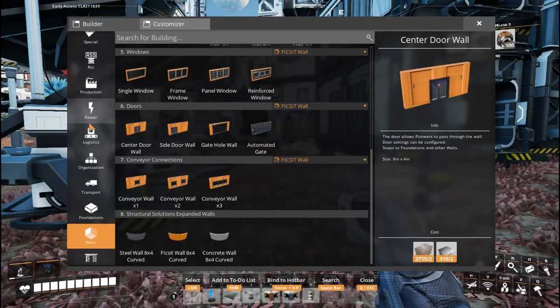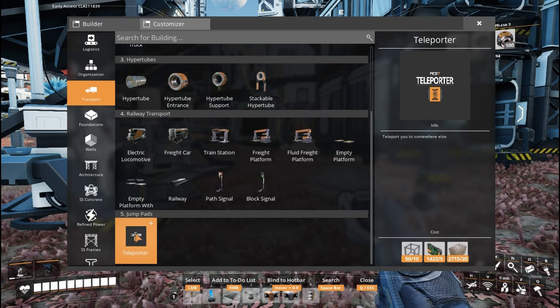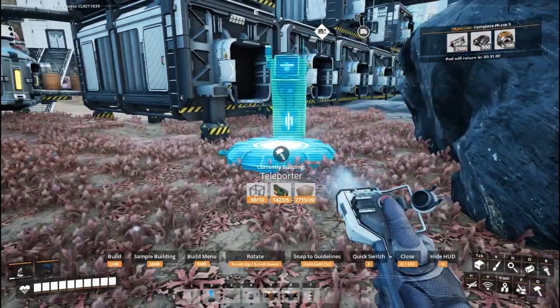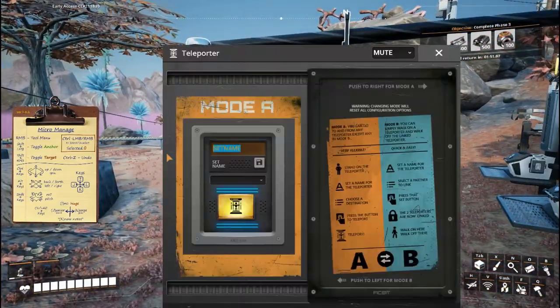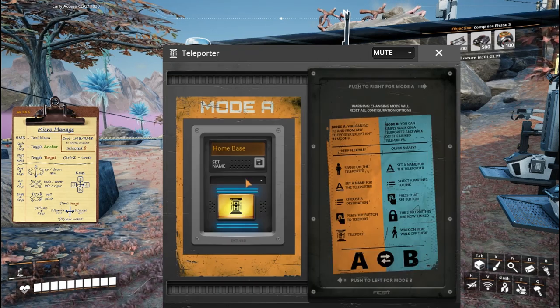Teleporters is a mod added to Satisfactory — something I really hope they'll eventually add to the base game because it makes getting around so much easier. They're relatively cheap to build: you only need regular frames, circuit boards (not high speed connectors), and concrete. Here's the wireframe — let's plunk one down. Once completed you can give it a name; I'll call this one 'Home Base.' You can then teleport to any other teleporter location from a list, or flip the panel to auto-teleport whenever you walk on it.